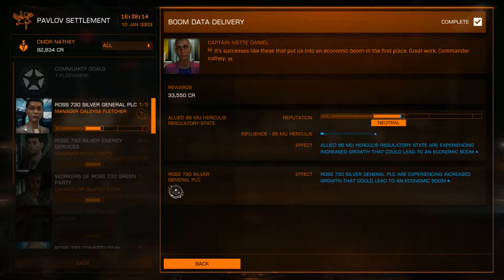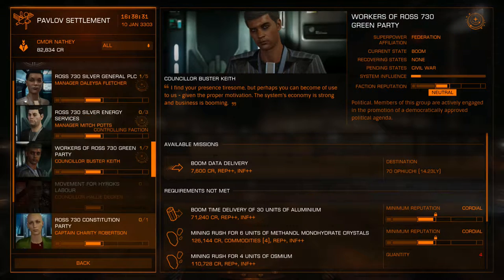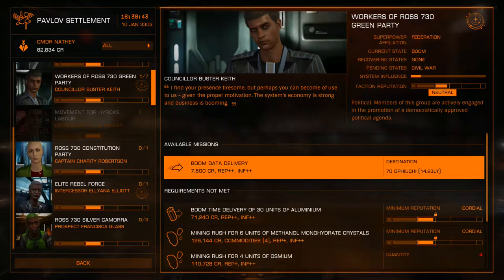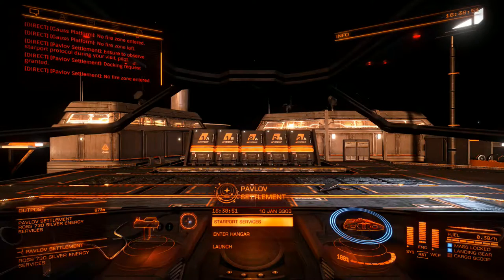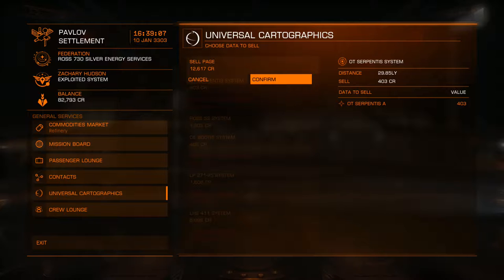Anything to do from this system? I know the boom data - it's only seven grand and it's 14 light years away as well. I'm going to do it anyway, why the hell not? Let's accept. Refuel - costs pennies to refuel because my tank is small. Can we actually sell some of our scan data? Yes we can - we'll get another 12,000 because we're over 20 light years away. This is for scanning the planets and other anomalies in space.